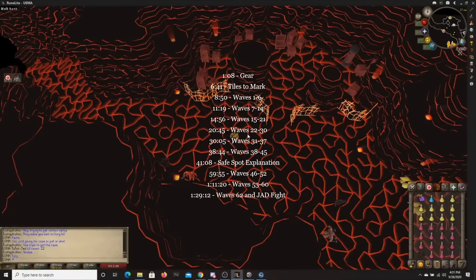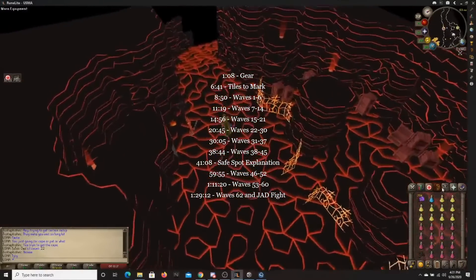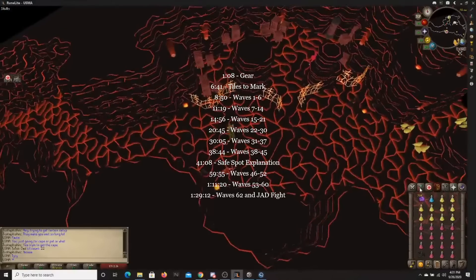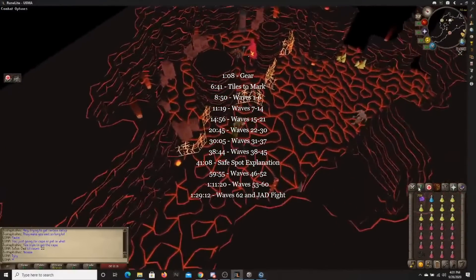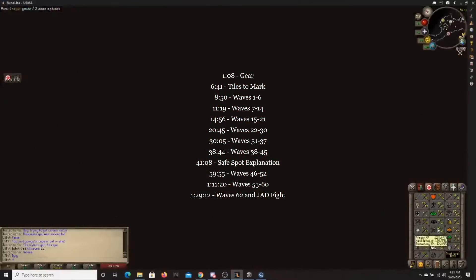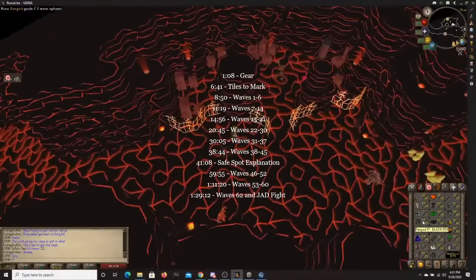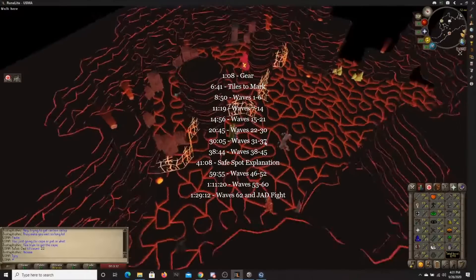Alright guys, this is USMA doing a fire cape tutorial. First off, let's go over the stats you're going to want. I'm doing this on my one defense pure, but you're going to want 99 range and over 43 prayer. You can do it with lower range, but you've already got the odds against you with one defense. You're really going to want that range level to be 99, so I'd recommend getting that up first.